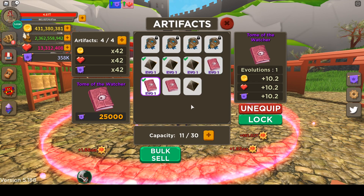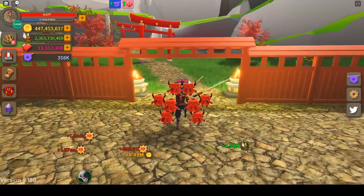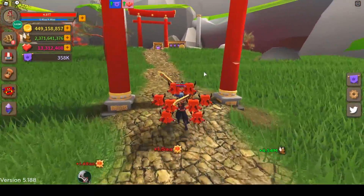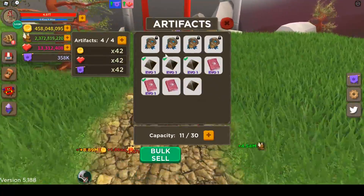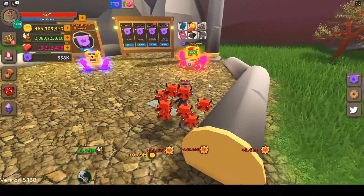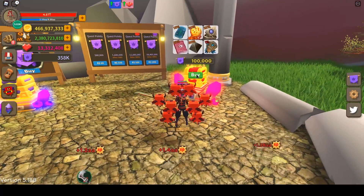Quest points are coming in fast, along with it being double quest points plus 50% more soul gems this week. I'm just going to keep spamming quests and buying the 100k artifacts the old-fashioned way. Let's take a look and see what these 358,000 quest points give me — if I get another Mask of the Ancients we'll combine them, but that probably won't happen.